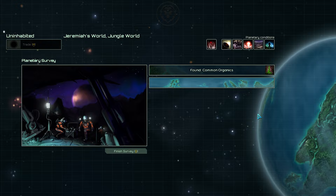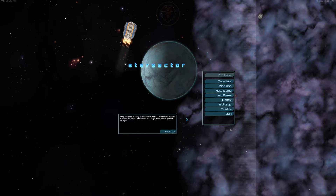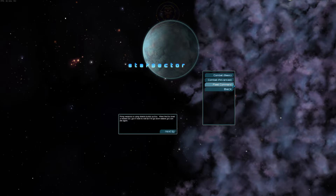You've booted up Star Sector and are presented with a wonderful main game screen. If you are a brand new player to Star Sector, I suggest first doing the beginner tutorials in the tutorials tab. These will teach you how to control your ship as well as command your fleet in combat. We will not be covering basic combat controls in this video.